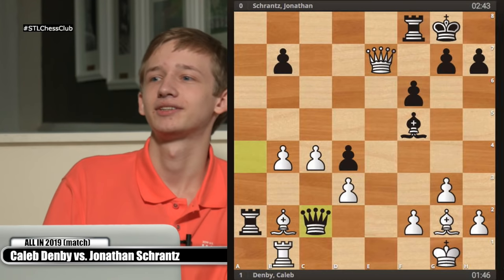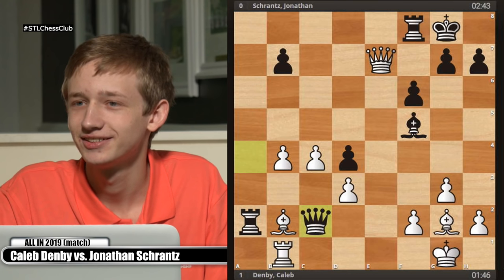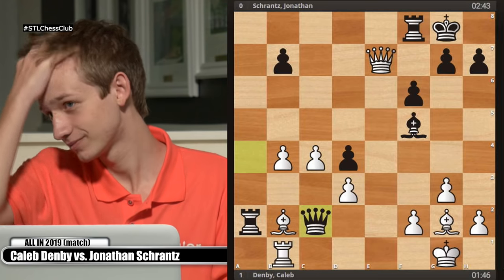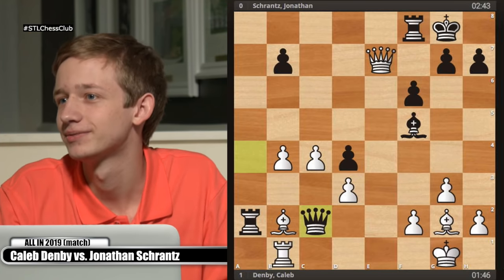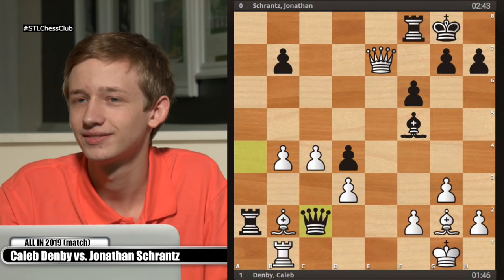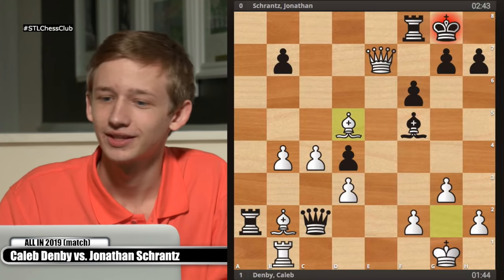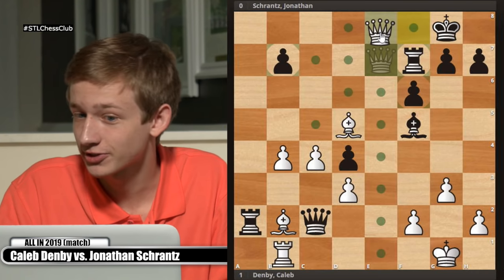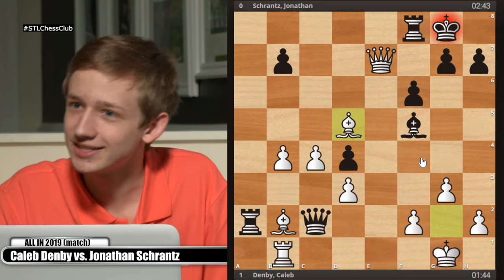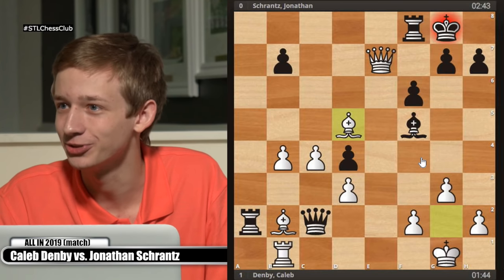After black played queen c2, who can find the swindle? It's a two-mover. Bishop d5 check — the king moves to h8 — and that's just checkmate. You can also try rook f7, but there's also checkmate in one. So I won this game. When things are bad, if you see a tactical idea and have something to play for, you should try it. The worst that happens is your opponent sees it, and you're still losing — which you were in the first place.